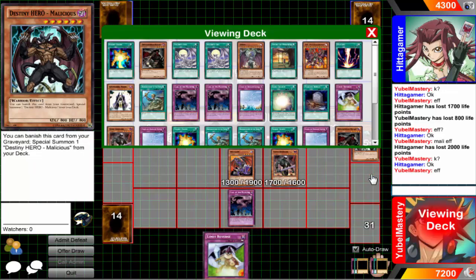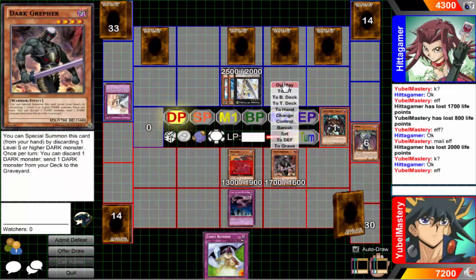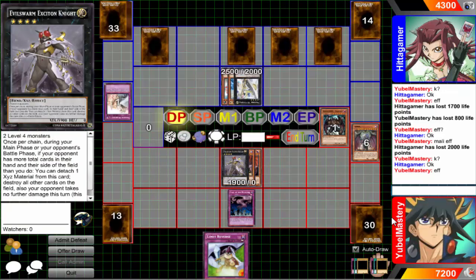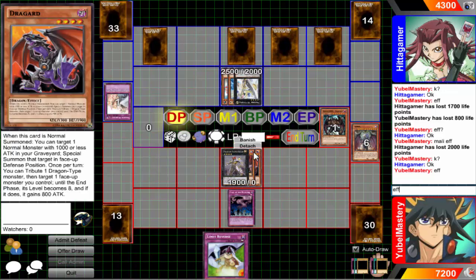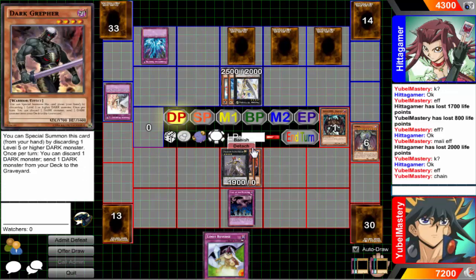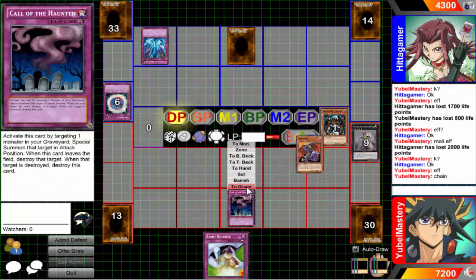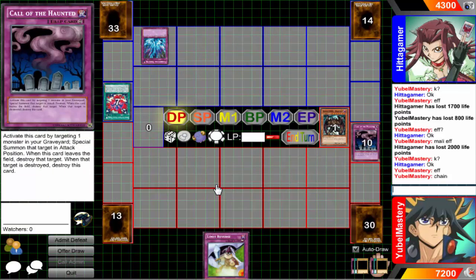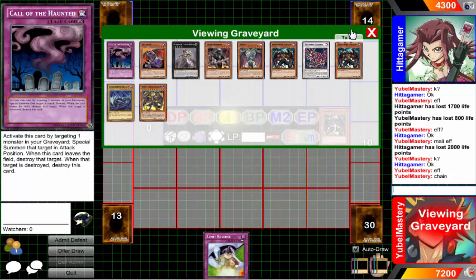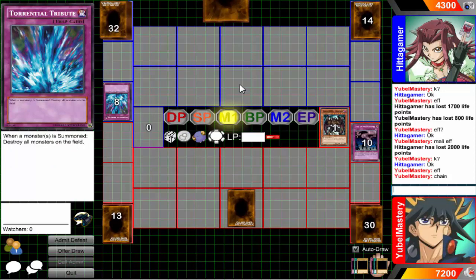This is it guys — if this doesn't go through then I'm done. Desperation play. Let's go into him — I already pulled out the Solemn Warning. Oh my god. I mean he had the backrow but I'm still okay. I got through! I pulled out the Solemn Warning on the Ultimaya — it's a lot of exit time to go off.